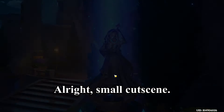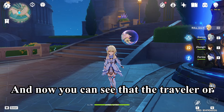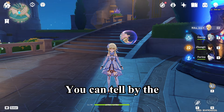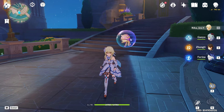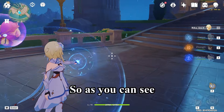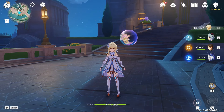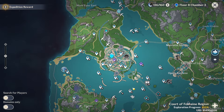There's a small cutscene, and now you can see that the Traveler or the main character has changed to Hydro. You can tell by the different colors on the outfit — maybe it's a little bit hard to see. This is the Hydro power and you can see the outfit has a blue lighting now.